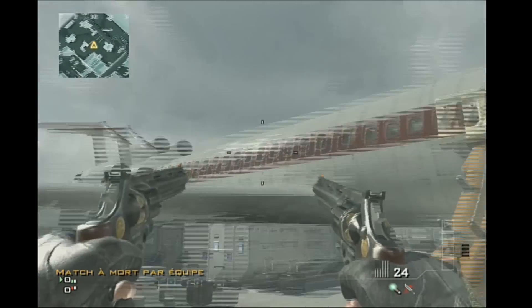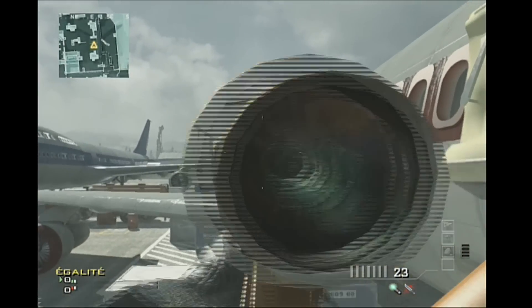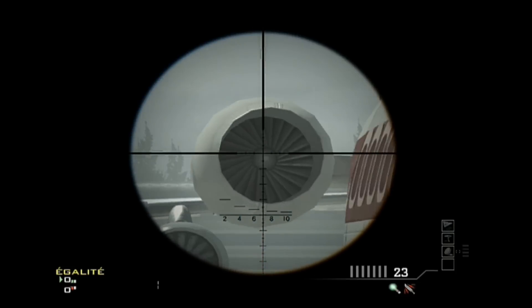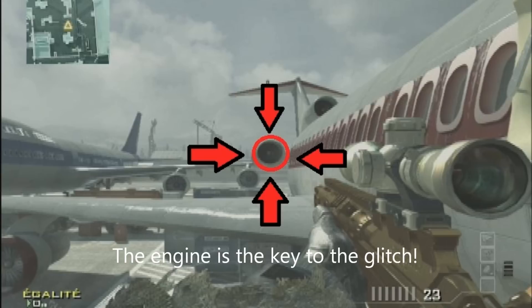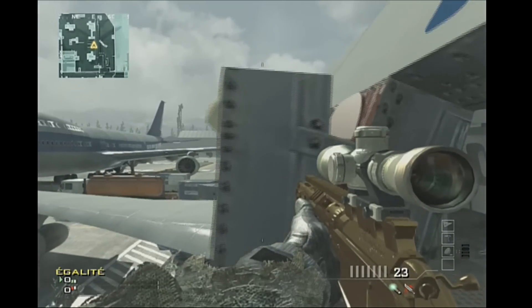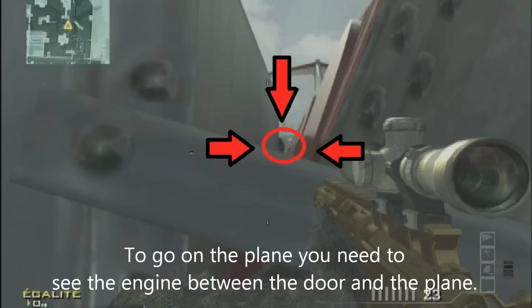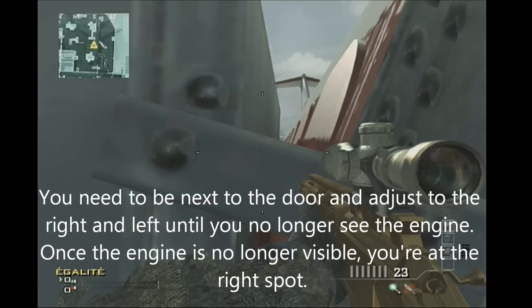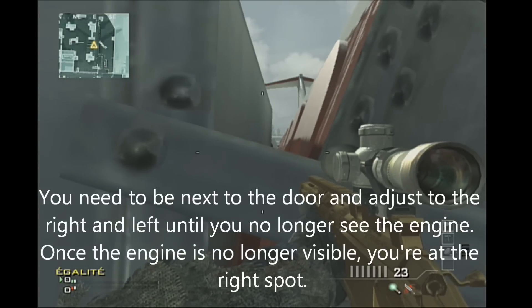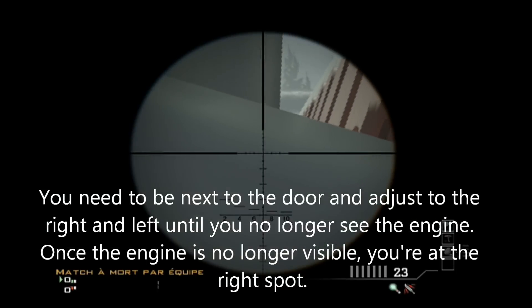The first thing you want to do is come right there on the slide, and this engine is the clue to the glitch. Why is it the clue? It's because when you look in the little crack between the door and the airplane, you'll see the engine. So you want to adjust yourself to the right and left until you can barely — you cannot see the engine.